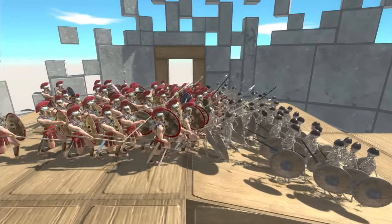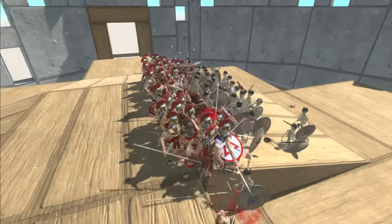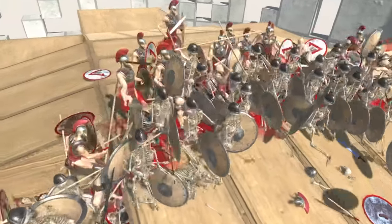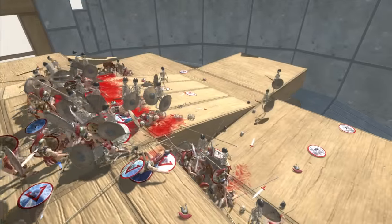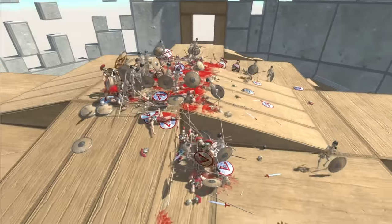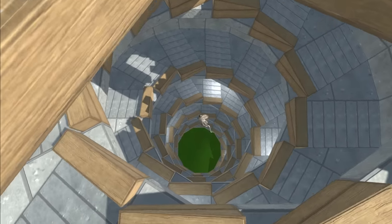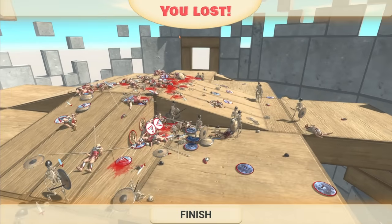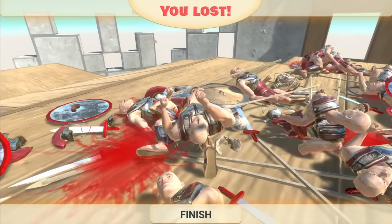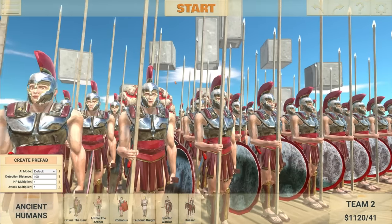The skeletons are actually struggling to get up the hill. Come on, Spartans! I am on team one with the Spartan warriors — I want them to win. What a mess. I have no idea who's winning right now. No one has fallen off yet. Oh, the skeletons are winning! He's fallen — only one has fallen, and we have lost. The skeletons have won the fight.